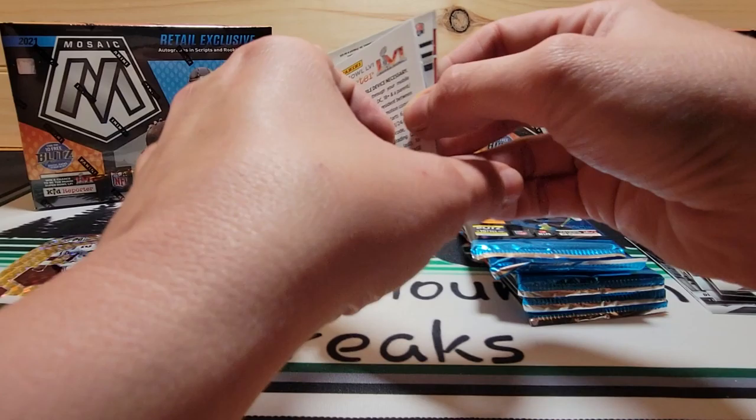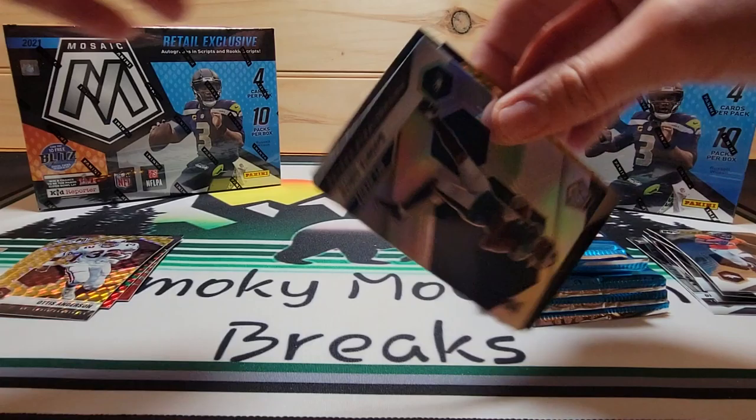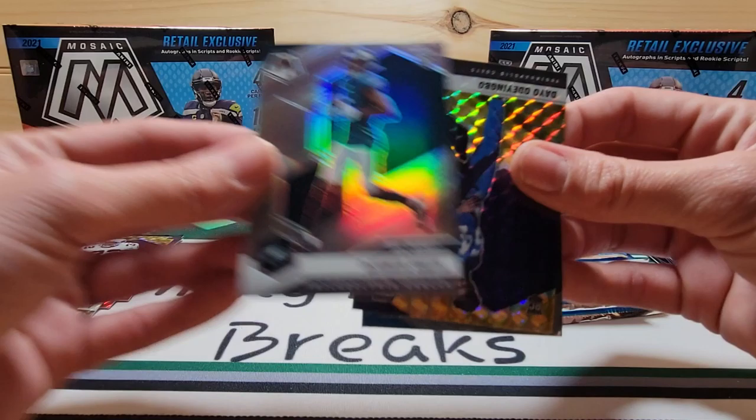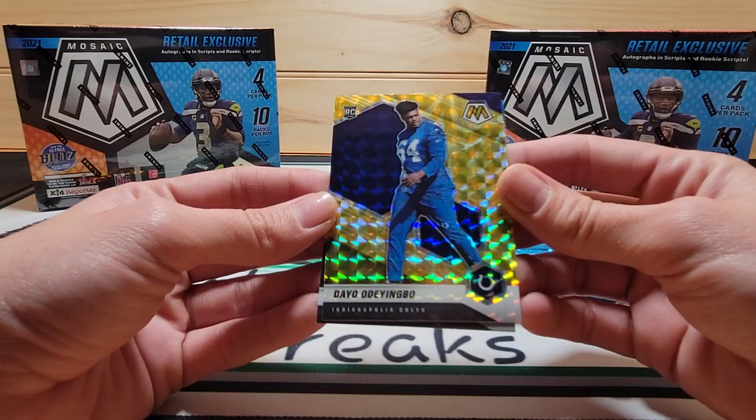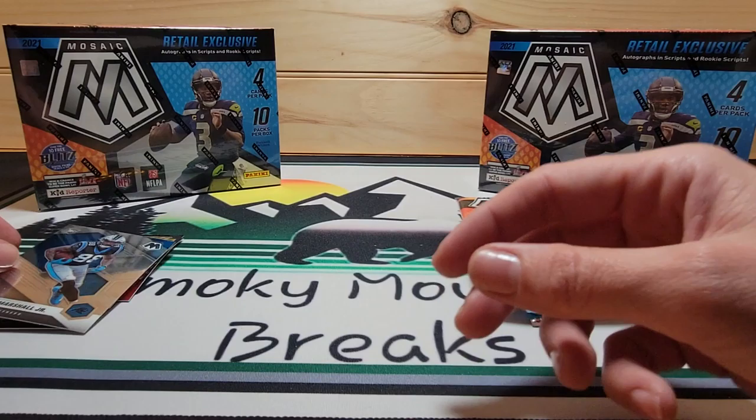Kid Reporter. Trey Lance. There's some base. NFL debut. NFL debut. NFL debut. Then we have Deo Odingbo, yellow — rookie color. And Terrence Marshall Jr. Nice.